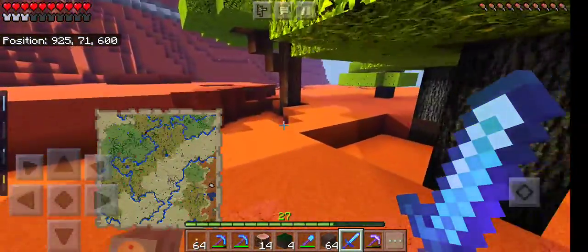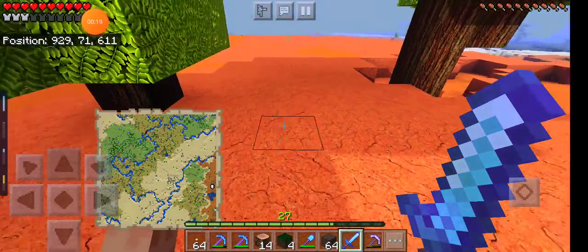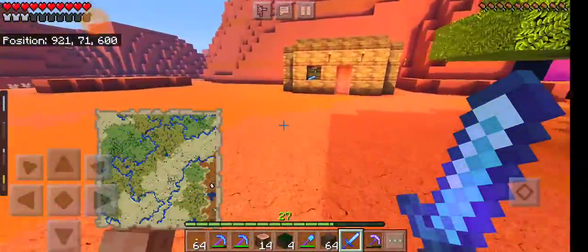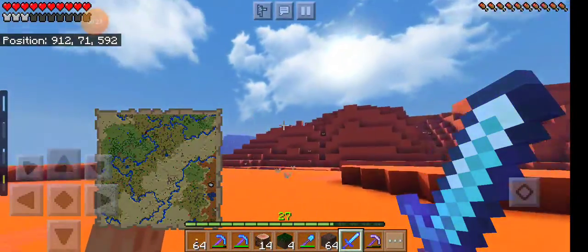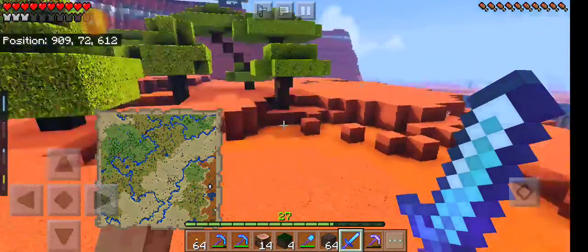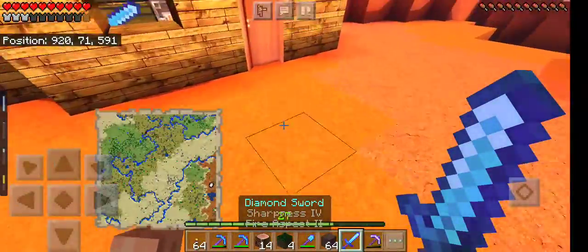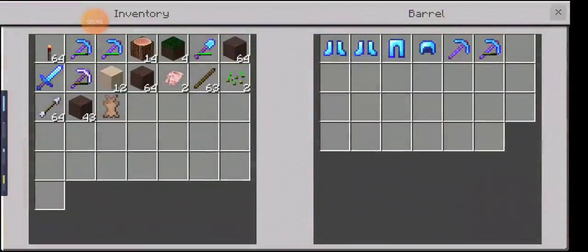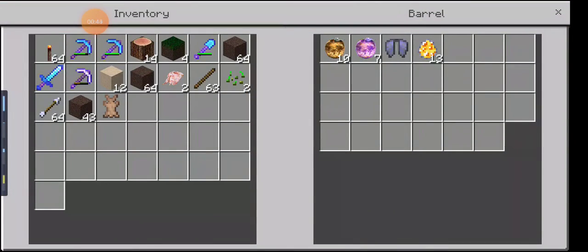Now, I told you guys this was going to be an overpowered series, and I emphasize overpowered because in between episodes I broke three lucky blocks. I went down that way and broke three lucky blocks that I had found. I'll show you what I got from them. So I got ten golden apples, seven enchanted golden apples, an elytra, and thirteen lucky block spawn eggs.